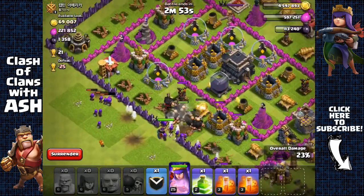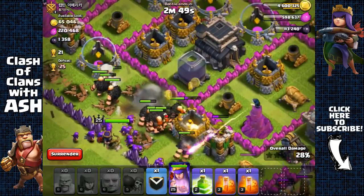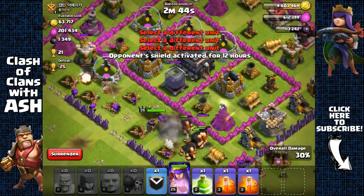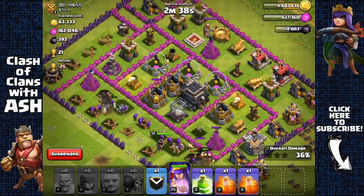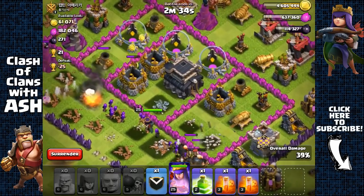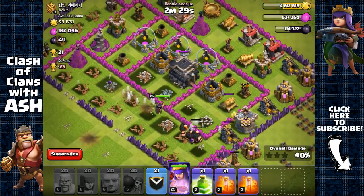We're going to go for the town hall. Don't need to send out my clan castle because these defenses are pretty weak. Why are those wall breakers going for that wall — it's already open? Why did they not go for the inner wall? That was pretty bad AI, but it's fine. I should still be able to get that dark elixir storage, and then the Queen can go for the town hall right after the gold storage.